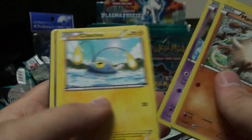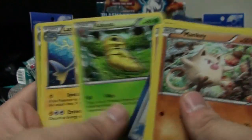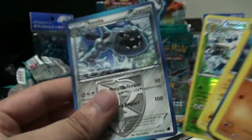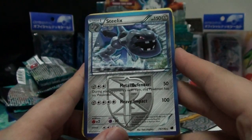Next pack: Mankey, Yamask, Beldum, Chinchou, Phanpy, Plasma Ball, Kakuna, Lanturn, Beedrill - and Steelix! That's a really, really nice looking Steelix - so cool.